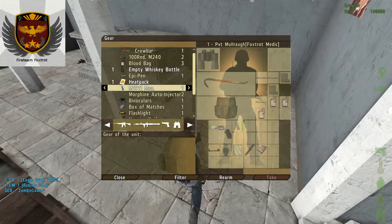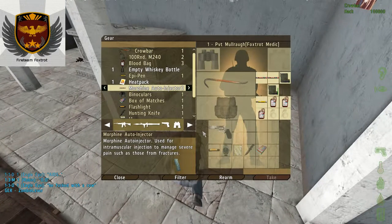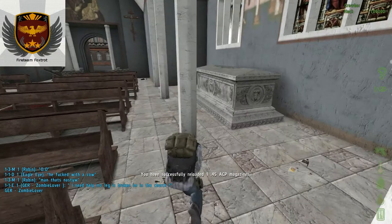Oh, here's another tutorial. If you right-click on M1-911 rounds, you can turn them into ACP ammo for your revolver, or vice versa — ACP ammo to M1-911 rounds.